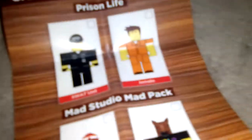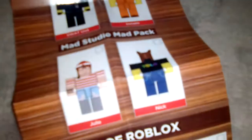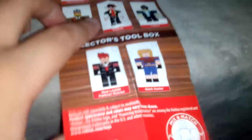You can try out being one of these skins. On the back you can see everything — like yeah, here's this guy right here. There are game packs, Prison Light, My Studio map pack, Legends of Roblox, and of course the Dominus guy over here. Here's the collector's toolbox, and that's it. Hope you guys liked the video, bye!